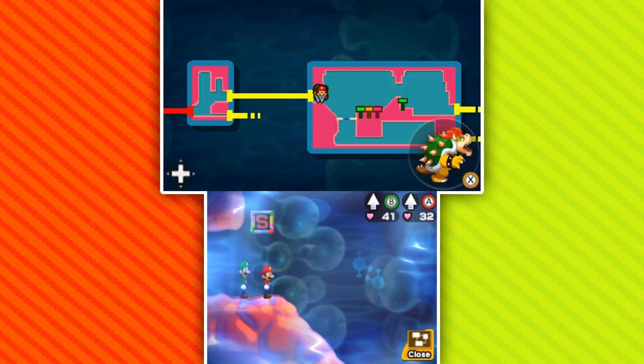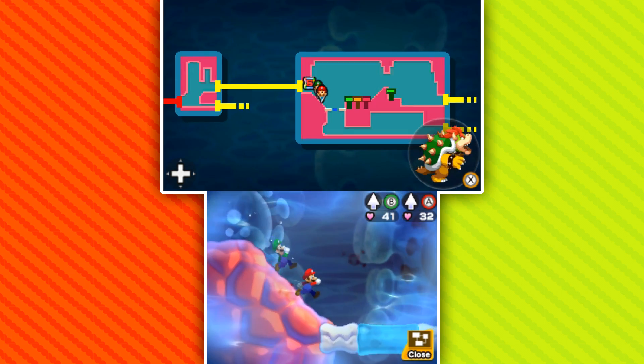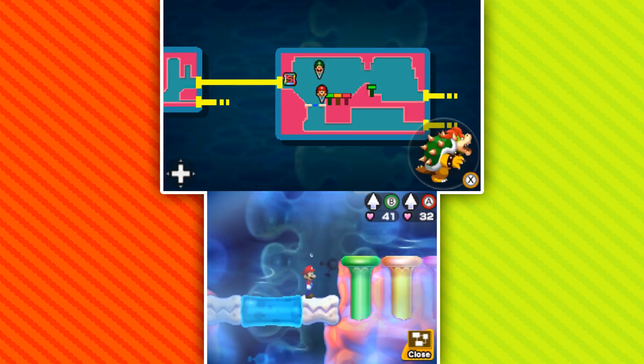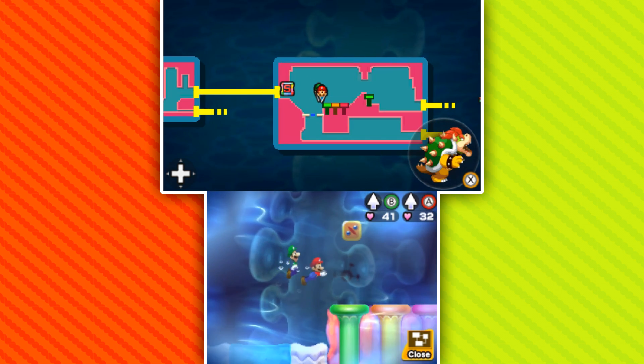Hello Zebra Herd, welcome back to Mario & Luigi: Bowser's Inside Story. Today we are making our way through Bowser's waterworks — of course he's drinking a bunch of water, so we're swimming around in here, having a good time, and hopefully everything will turn out okay.